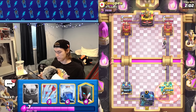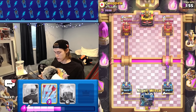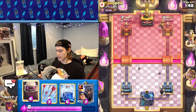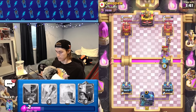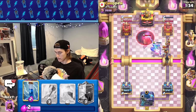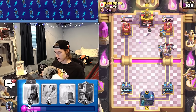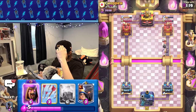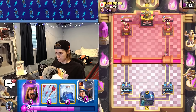Our opponent has poison and he just used it. We're going to go night witch into the same lane because we want to use our night witch when he doesn't have poison. He's going to have to cycle extremely quick back to his poison. We could go golem right now to basically force him to use the poison. We void the building — he actually blocks it. We zap the LP, LP is going to die. He has to use another spell if he wants to avoid chip damage. We force out arrows and now he's kind of out of cycle.